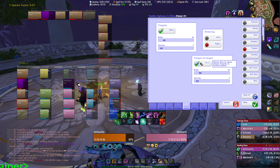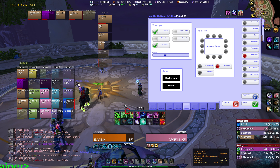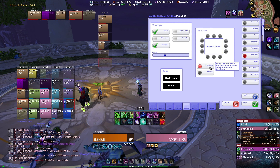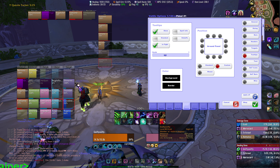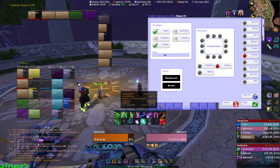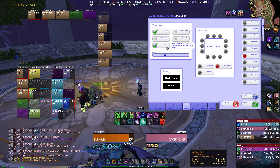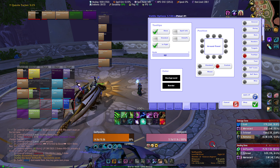Targets — you can show each raid member's target to the right or left, wherever you want, by clicking targets and changing it left or right. I don't use targets, but you can. Target of target is similar — it shows your target's target. Tooltips — you can have a Voodoo tooltip that only loads when hovering over people in Voodoo. You can have it on standard, mouse, or custom which lets you put it wherever you want. You can change the scale, and you can make it not show in combat or add debuff info.